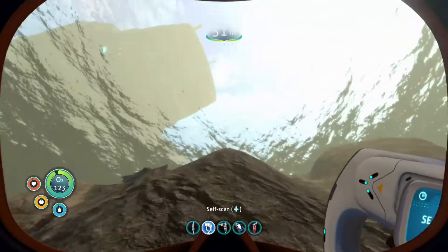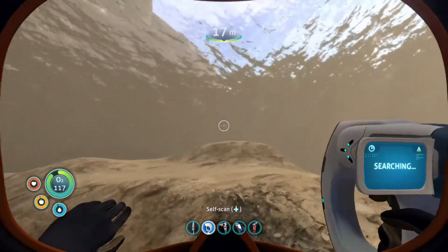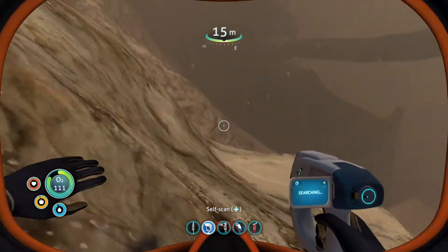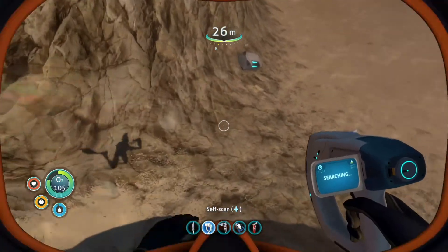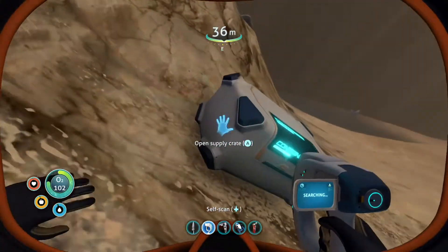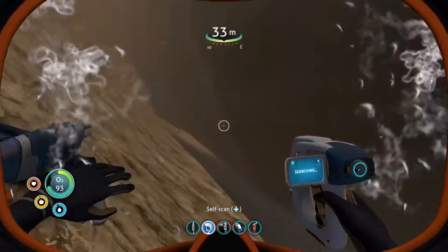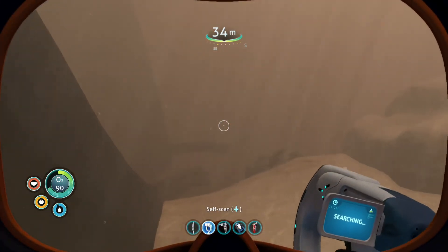There is a Reaper right up there, guys. Hopefully we can get enough fragments without running into it. It's really hard to get away from with just the Sea Glide. I really don't want to use my Seamoth because I'm nervous it's gonna break. Some of you guys might be thinking I'm afraid of the Reaper - and you are half right. What I'm really more afraid of is losing my progress in this game. I remember one time I lost my Seamoth during that Ghost Leviathan video - and holy crap, this thing is terrifying.